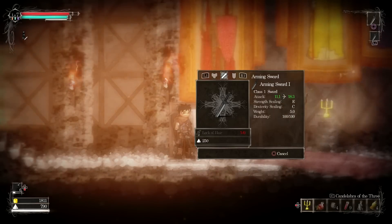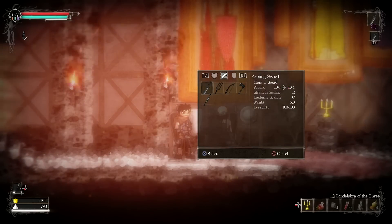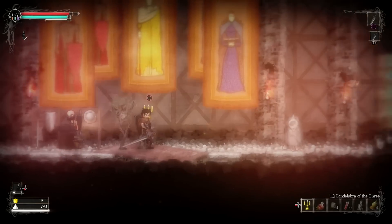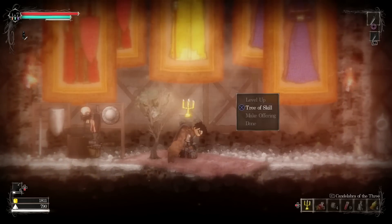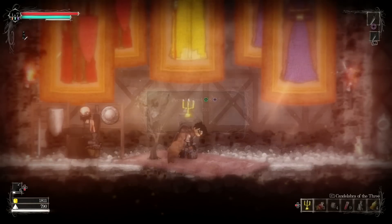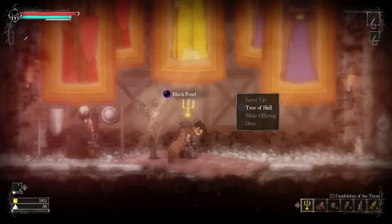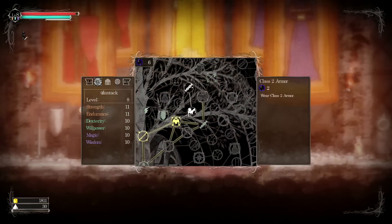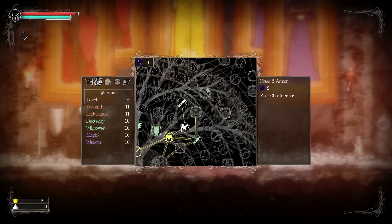I thought we had a lock of hair — it says we don't have it anymore. Do you lose items when you die? Oh no, we didn't buy one — oh right, yeah, it was an option to buy. Well, that's convenient. Let's see if we can level. Barely. Class 2 armor — a lot of tree references in this game. Okay, we can't get it because we don't have the black pearls.